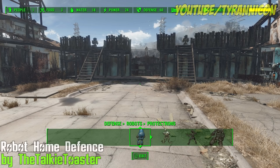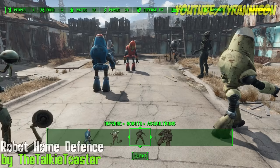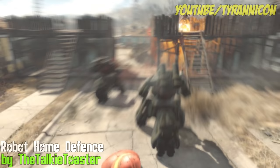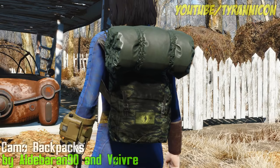Robot Home Defense by The Talkie Toaster. Is your settlement easily pwned by raiders? Protect it with Robot Home Defense. It allows you, the player, to spawn Robot Bodyguards for all your settlements. Just so it's not too easy, it requires the Robotics Expert perk and a bunch of materials including Fusion Cores. But once you've got these Roboids in place, your settlements will never be in danger again.